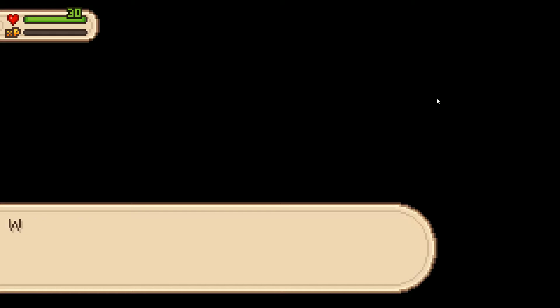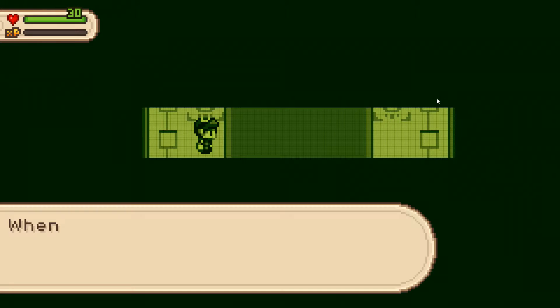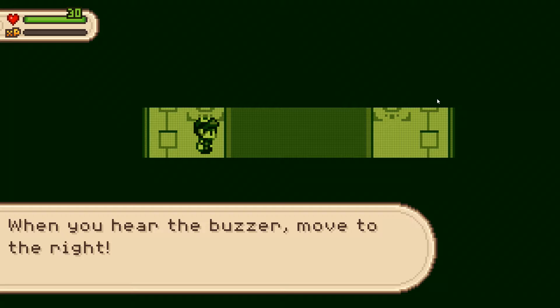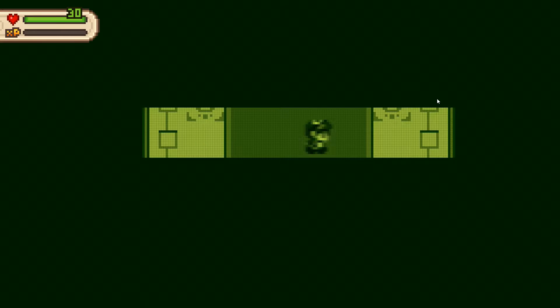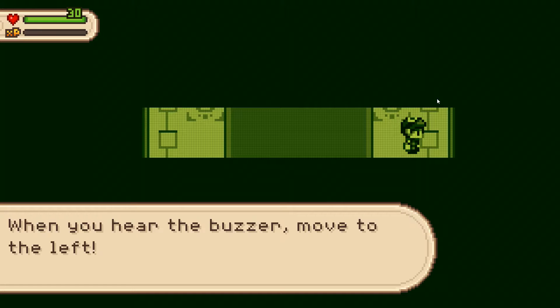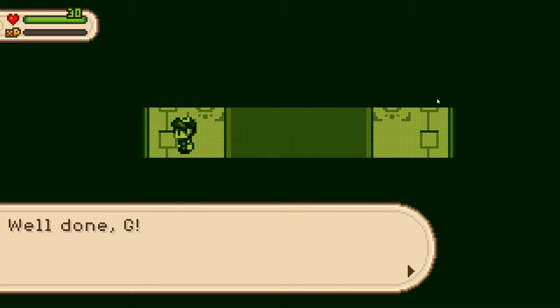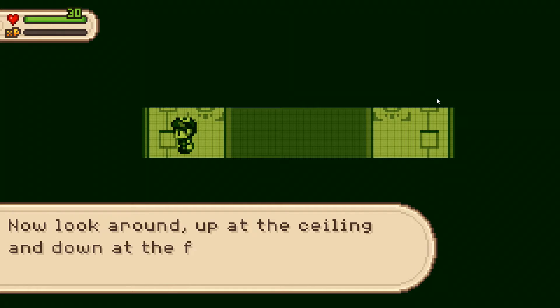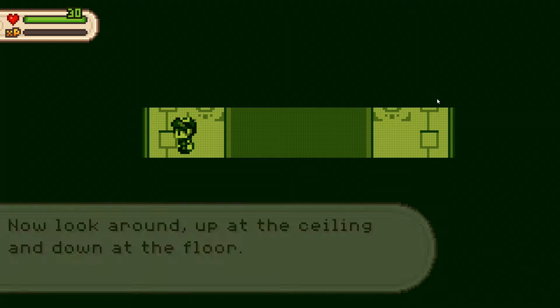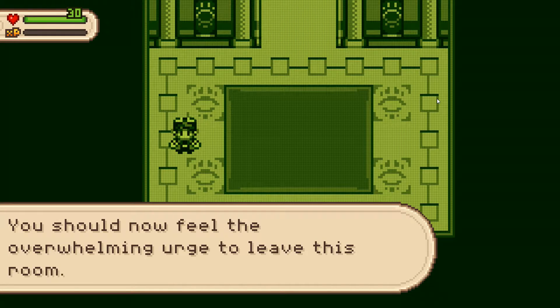Hello G? We're going to begin your daily physical training session. Holy cow! When you hear the buzzer, move to the right. Congratulations G! On with the exercises. When you hear the buzzer, move to the left. Nope, not going. Can't make me. Okay, fine. Well done G — why are you calling me G? Now look around, up at the ceiling and down at the floor. Very good. You should now feel the overwhelming urge to leave this room.